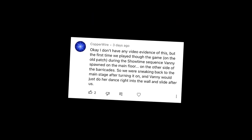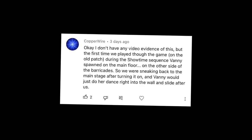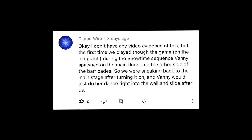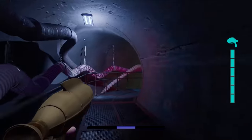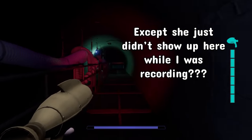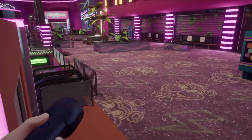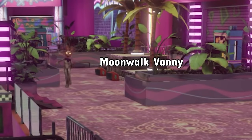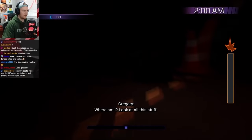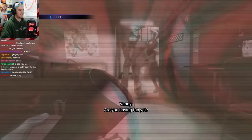During the Showtime sequence, Vanny spawned on the main floor on the other side of the barricades — she would just do her dance right into the wall and slide after us. Vanny barely shows up in the game, exactly three times, and all three just push the player in the direction they were already going. Since all she does is show up and wander, her only glitch is duplication, which can be performed on all three of her spawns — reload the map, hit whatever trigger makes her spawn, and you can have many Vannies.